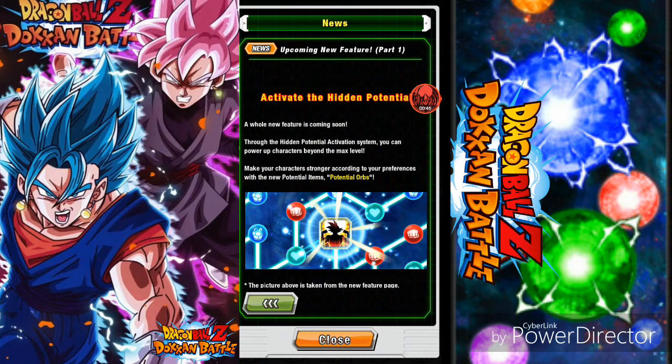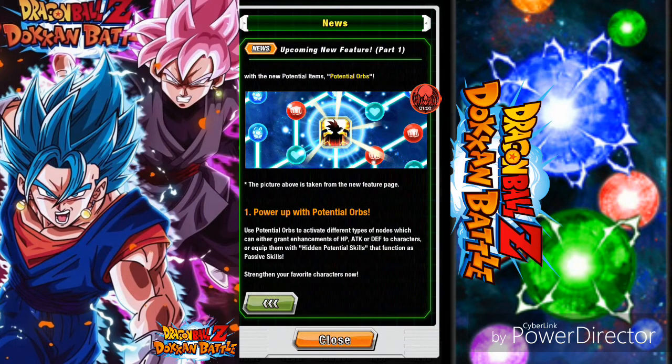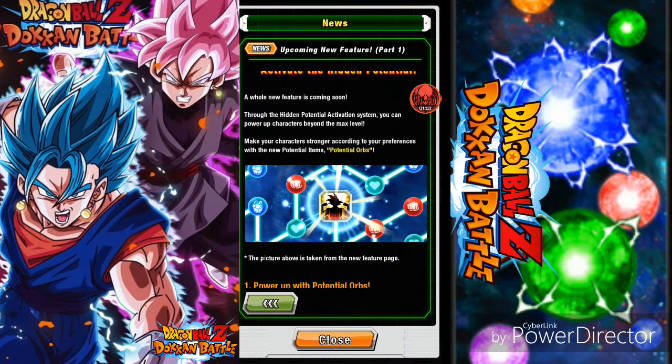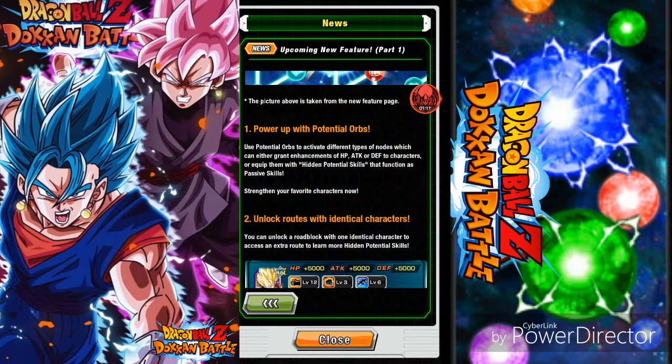You can power up characters beyond the max level and make your character stronger according to your preference with new potential items and potential orbs. The picture above is taken from the new feature page. You use potential orbs to activate different types of nodes, which can either grant enhancements to HP, attack, and defense, or equip a character with a hidden potential skill that functions as a passive skill.